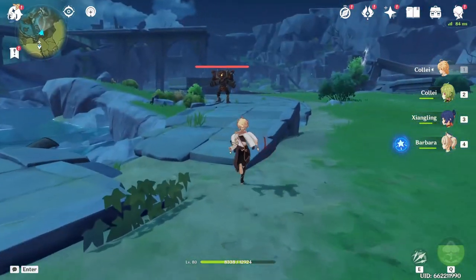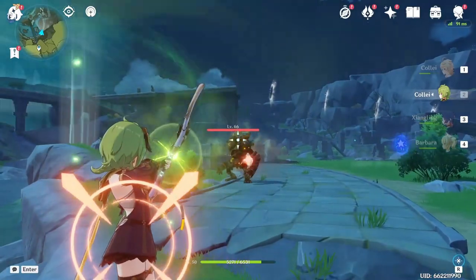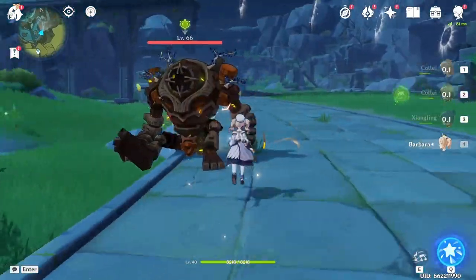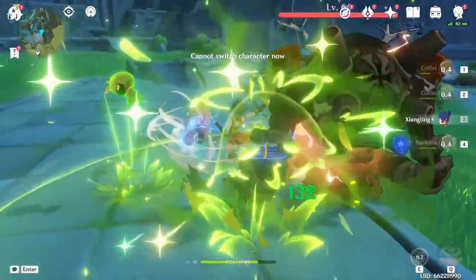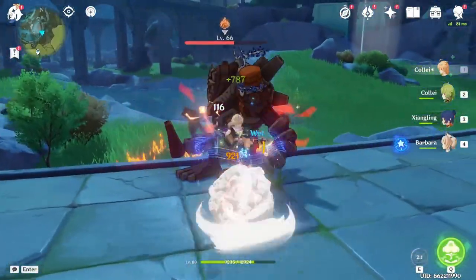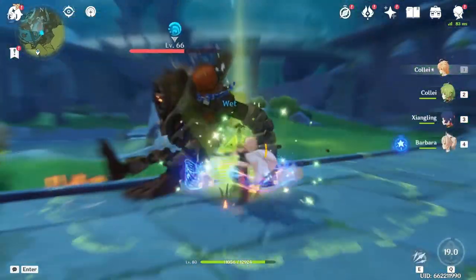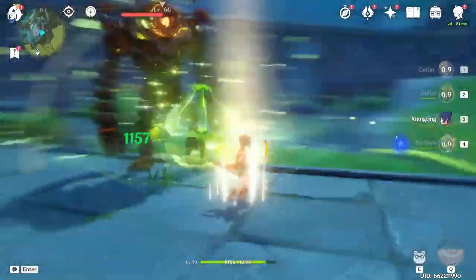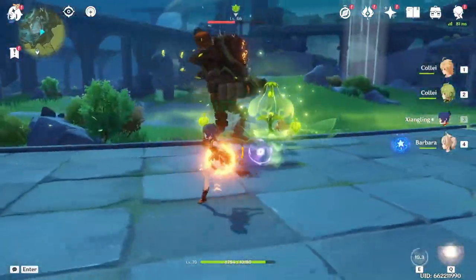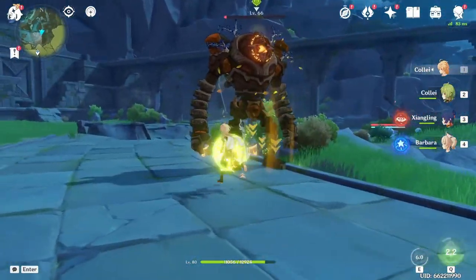Clown number one taken down, let's go hunt clown number two. Ruin guards are mostly all the same — you just shoot down their core and they won't be able to harm you because you knock them down. I remember when I first started playing Genshin I was really scared of these things because I didn't know that you could shoot down their cores. So the more you know.